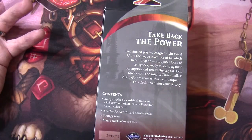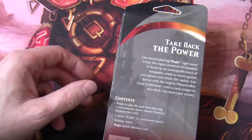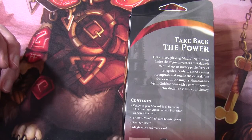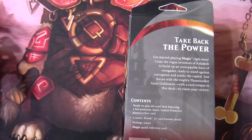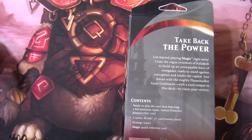I do like the new packaging on these. This particular deck is Ajani Valiant Protector. They both have 'Take Back the Power' as a tagline. On the Ajani one it says: 'Get started playing Magic right away. Unite the rogue inventors of Kaladesh to build up an unstoppable force of renegades ready to stand against corruption and retake the capital. Join forces with the mighty planeswalker Ajani Goldmane — with a card unique to this deck — to claim your victory.'